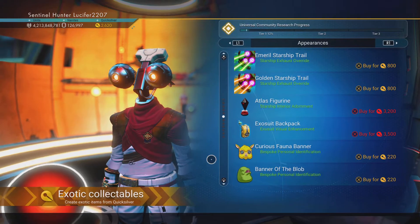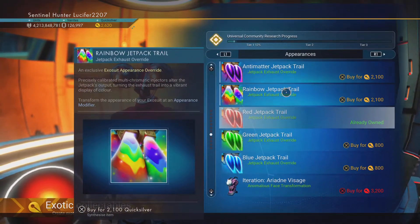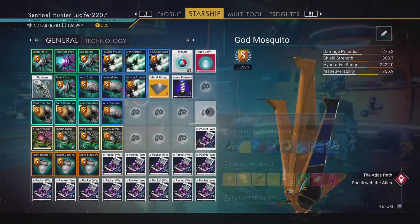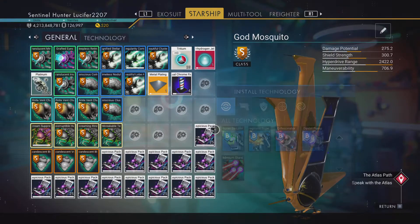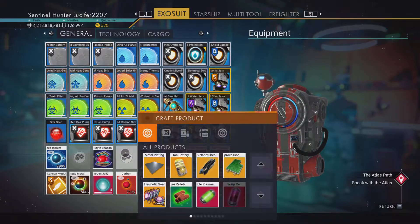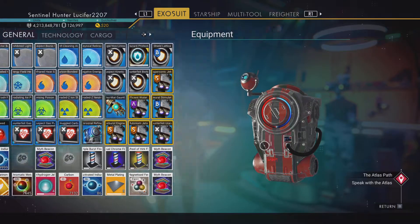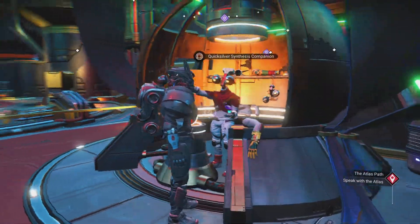Alright, so now we're going to try out the rainbow trail — well, actually no, antimatter. Got that one. Got that one here. Oh, it's a starship, sorry. My bad. I lost track of what I was doing. Anyway, so that's what you do.